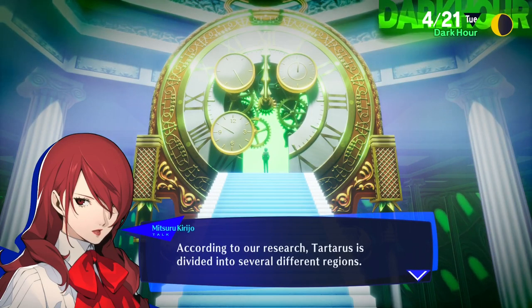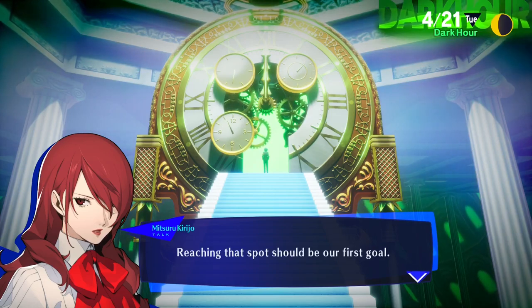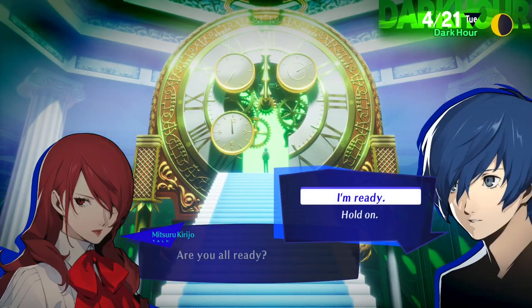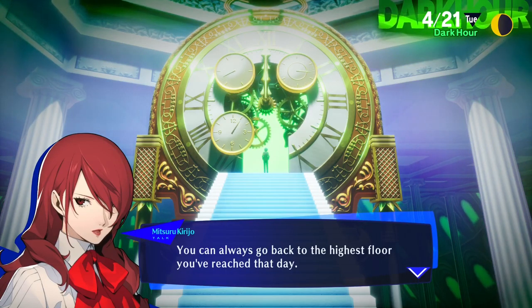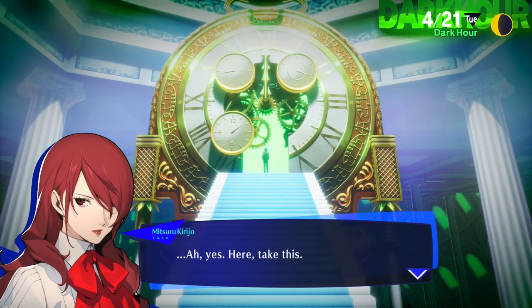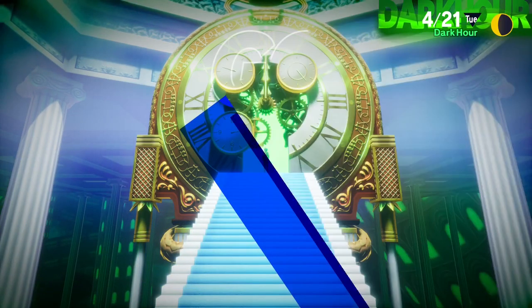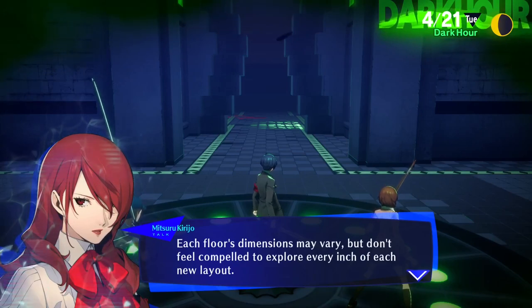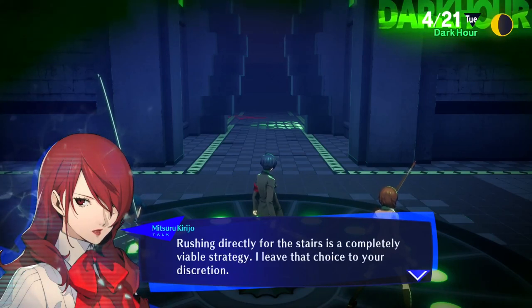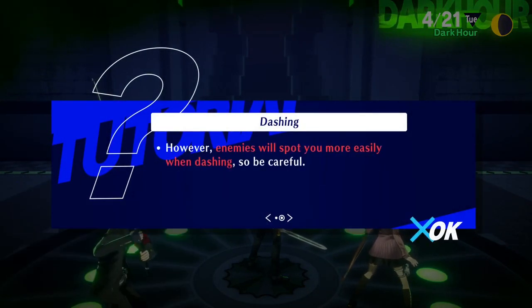According to our research, Tartarus is divided into several different regions. If we continue to climb the tower we'll eventually reach a spot that leads to a new area — reaching that spot should be our first goal. Remember, don't push yourself too hard; you can always use the teleporters to return and go back to the highest floor you've reached that day. Each floor's dimensions may vary, but rushing directly for the stairs is a completely viable strategy.